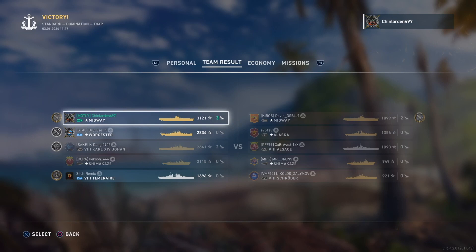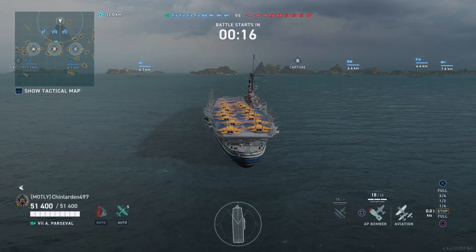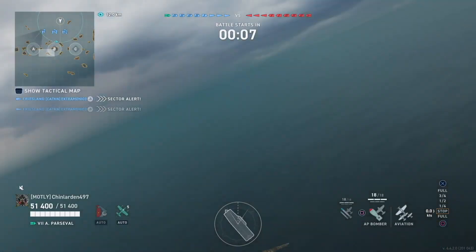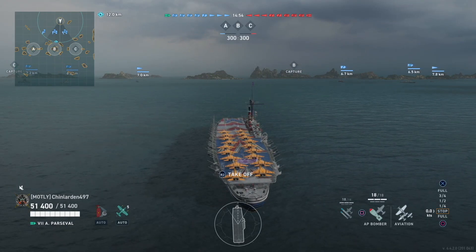Fairly short game - obviously because someone had crossplay turned off. Good game Chin, but as you can see, legendary carriers are still OP. Okay, second game now. This was uploaded this morning and features Chin in the Parsifal. Once again it does show a little bit of OP performance. We're on Grease - three destroyers per team, two cruisers on the blue team.